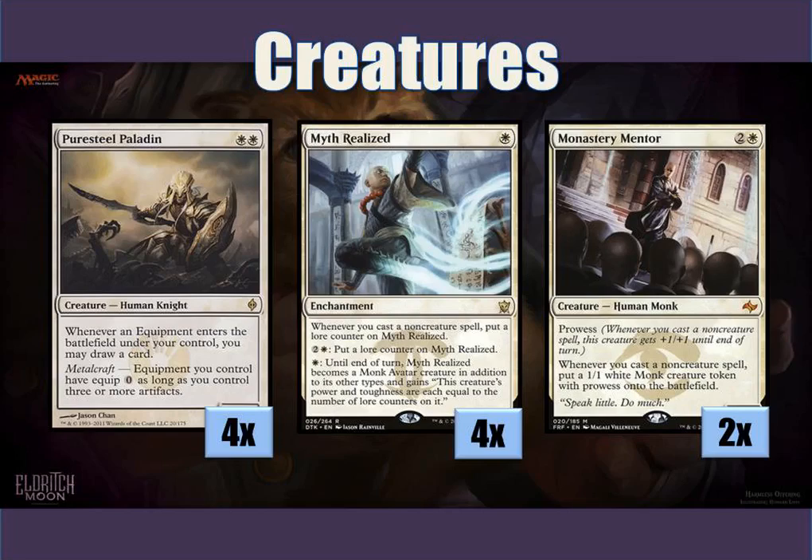For cards, we have creatures. We have a playset of Pure Steel Paladin, of course. You must have a playset or else this deck really won't work out that well. You basically want at least one in your opening hand, so this is a deck that is kind of mulligan-heavy as well. You want to use it mainly because of his Metalcraft, to equip all these equipments onto him or onto your other creatures, and basically for his first ability to keep on drawing cards with every equipment that comes into play. If you happen to have two of them, that's even better because you're drawing two cards per equipment, and you can basically immediately get into your win condition as quickly as possible.